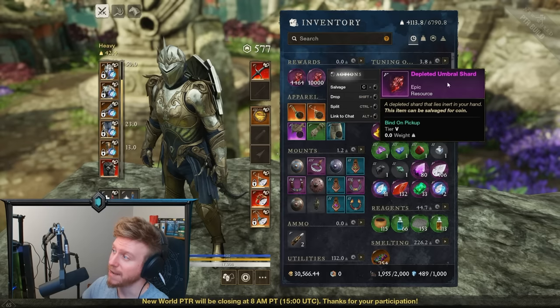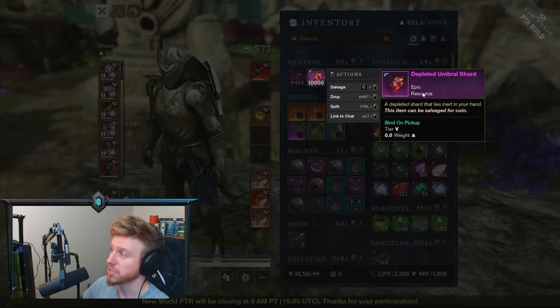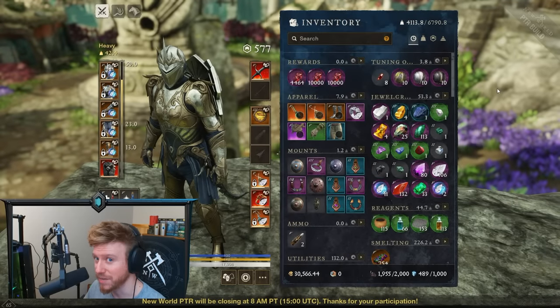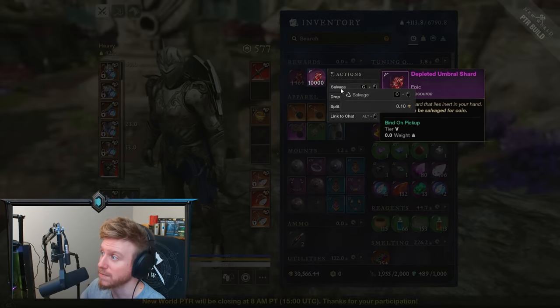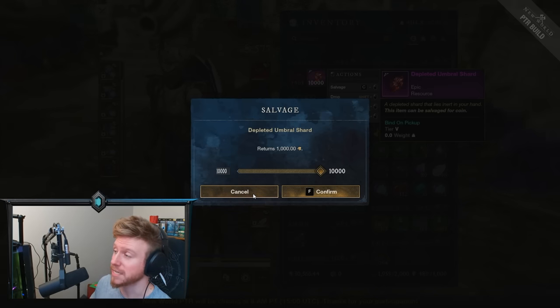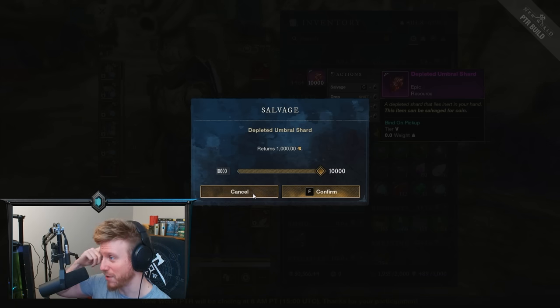First things first: Umbral Shards. After the expansion arrives, your Umbral Shards will become Depleted Umbral Shards. Effectively, they're not going to do anything other than sit there and wait to be salvaged. You can salvage one stack of Umbral Shards for a thousand gold, so if you've stockpiled a good amount, you are going to get at least a decent amount of gold. However, there is a good way to spend Umbral Shards before the expansion arrives, which we'll cover at the end of the video.